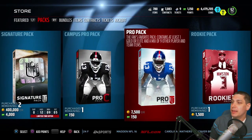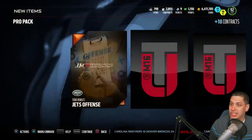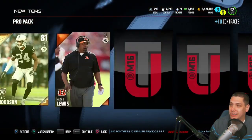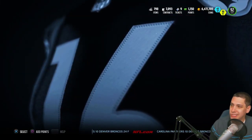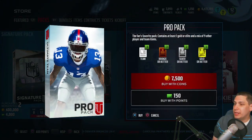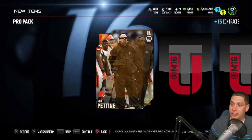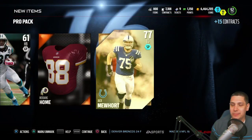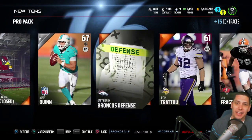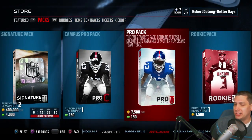So we'll see what we can do, but for right now what we're going to do is do some pro packs. Hopefully we can get something good out of these. A lot of times the best packs that I open each year are just standard pro packs. Hopefully we can get something good — we get a Charles Woodson out of the first pack, so not really a whole lot. I want to hear from you guys: what are you guys getting as far as your packs? Have you guys pulled any Ultimate Legends yet? Any of the bosses?